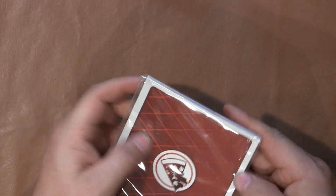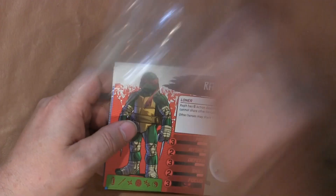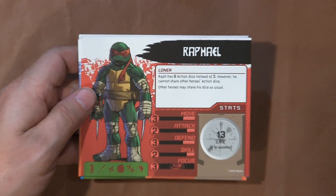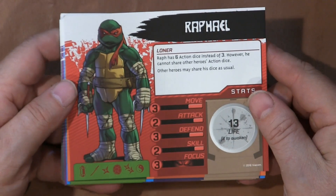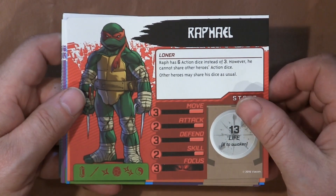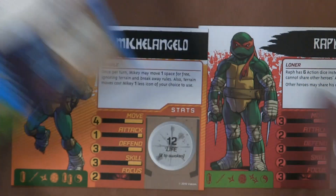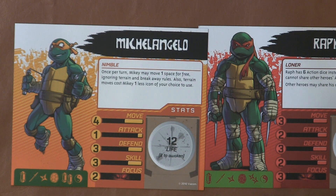Now we'll look at the different character cards. So we've got Raphael here — he has 13 life, he moves three. Then we have Michelangelo; he's a little bit quicker, he doesn't hit as hard, he has the same defense roughly, a little bit more skilled.